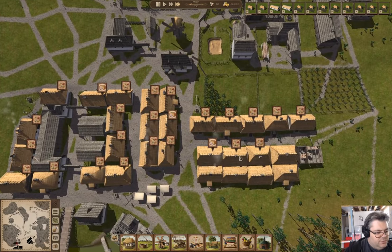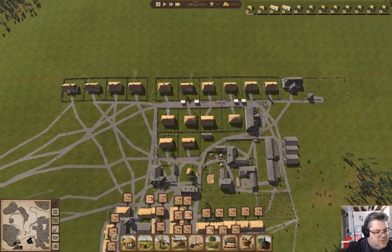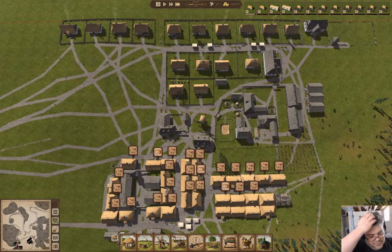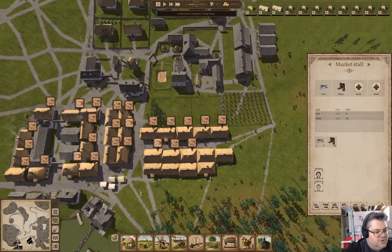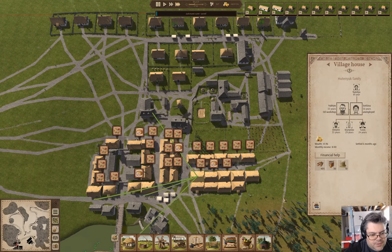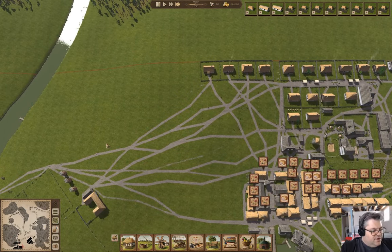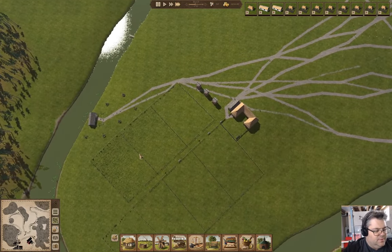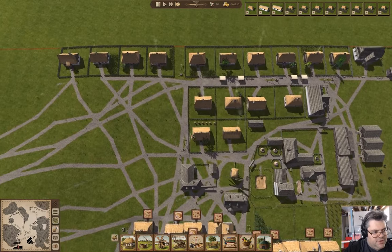We've got people that are out of food — that's obviously not good. Is that because we don't have enough of these? We need another trader that actually sells food to arrive, because I have obviously messed up the whole operation. Poor planning — let's build houses but not build food.